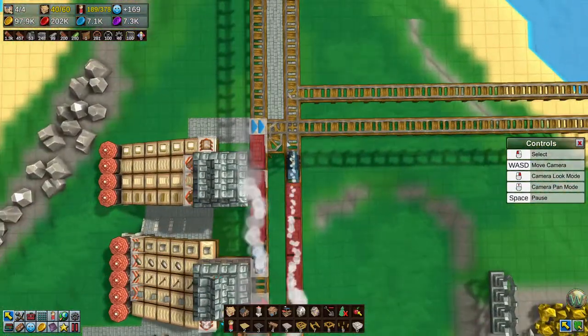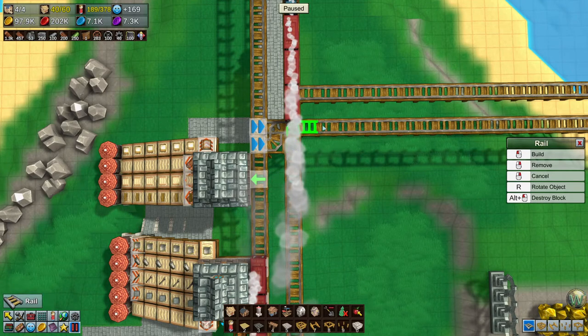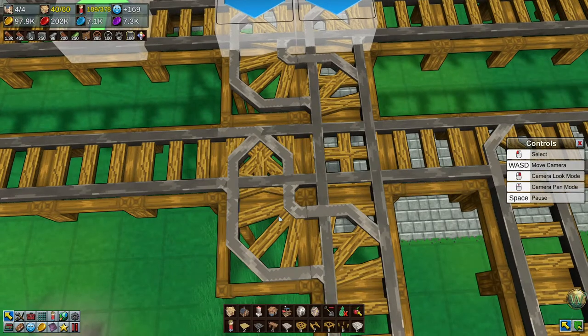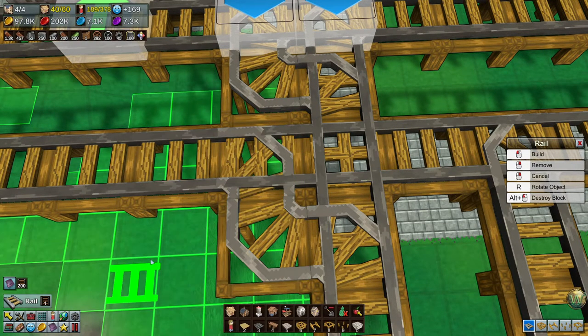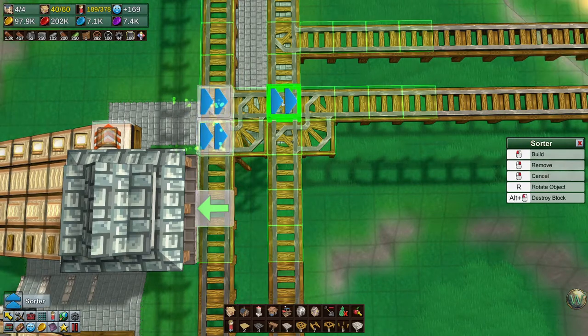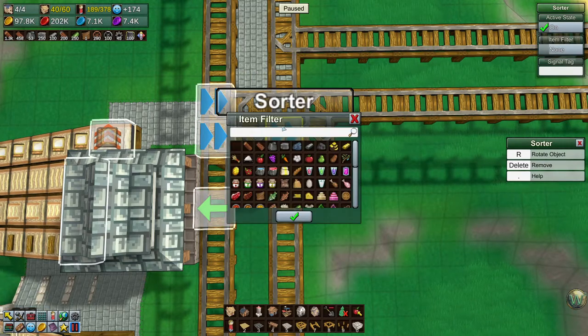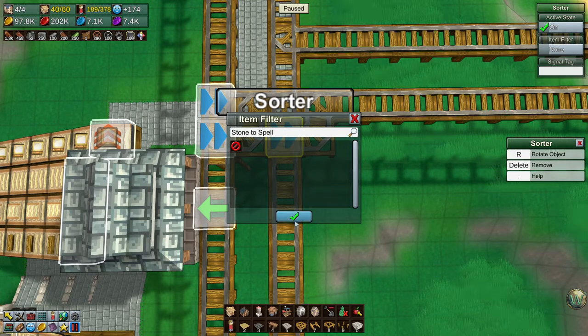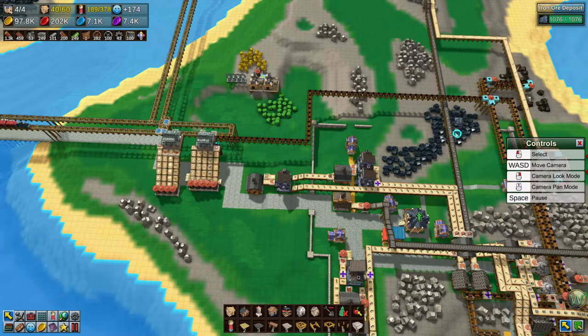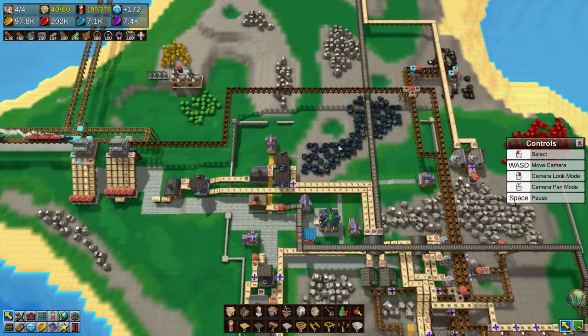Pause for a moment. Make this turn — it needs to turn here and then come back in this way and then go this way. Go that way and then you go this way. The reason being because these are being pushed down this track; if I put the sorter here and put a tag on it, they wouldn't go that way and they'd stop — they'd be confused. So we're going to put it here. We're going to call this one stone to spell.